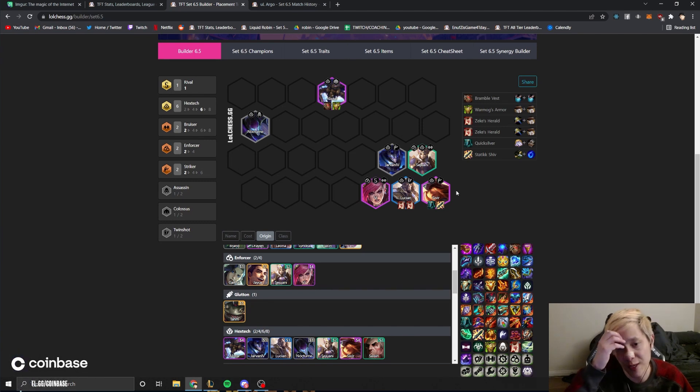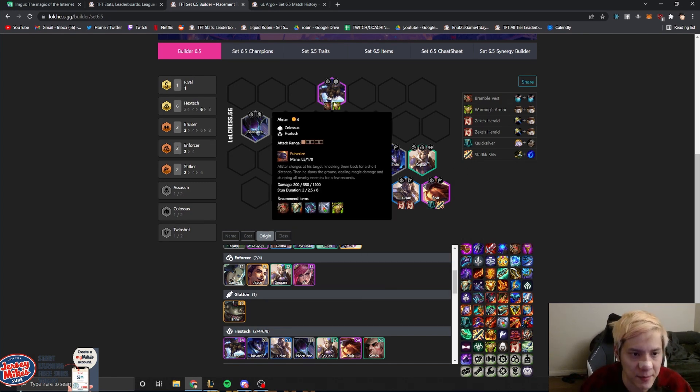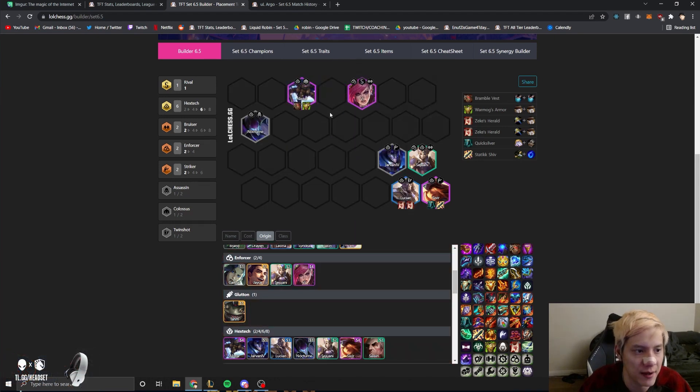You can compare it to playing six Sentinel Lucian back in Set 5, where you just roll at seven for six Sentinel with Galio and Lucian one-star, then go eight to upgrade your units. Same thing here — at level seven you probably roll down for Sivir and Alistar with six Hextech, then go eight to upgrade your board and add in a Vi.